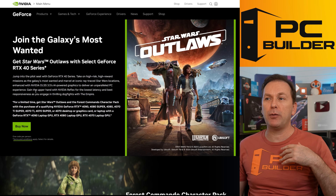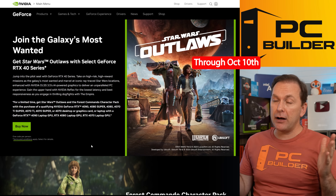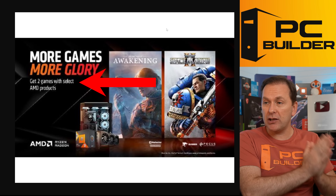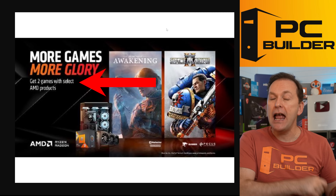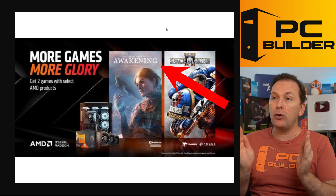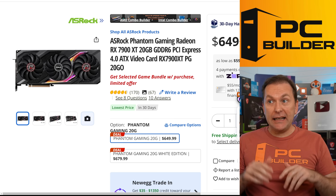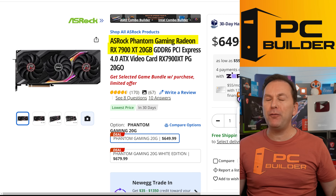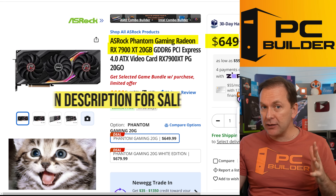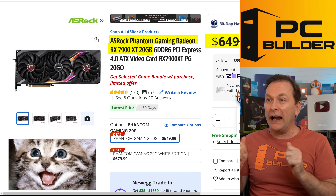Before we jump into the GPU, let me quickly remind you: the NVIDIA game bundle with RTX 4070 or higher expires October 10th and you get Star Wars Outlaws, a $70 value. On the AMD side, anything with an RX 7600 XT or higher GPU or a Ryzen 7 AM5 CPU gets you both Warhammer 40K Space Marine 2 and Unknown 9 Awakening — $110 value on Steam. In this build I went with the RX 7900 XT 20GB GPU for $649. AMD has to liquidate all these high-end GPUs, so it could get even crazier with the sales, and the game bundle goes through November 2nd.